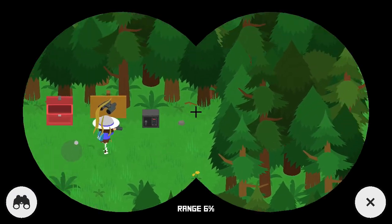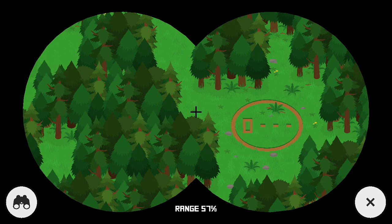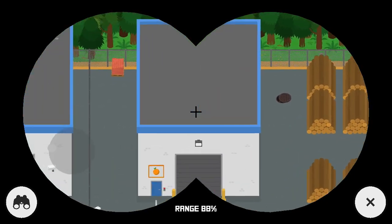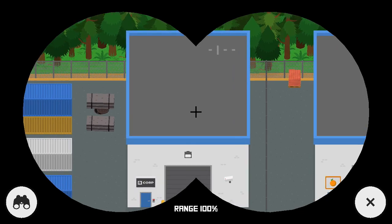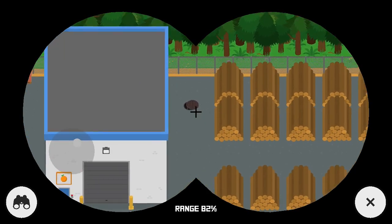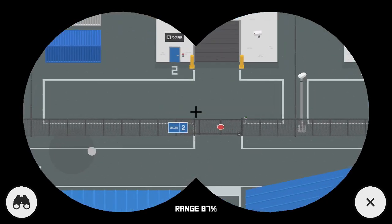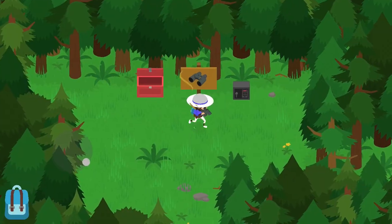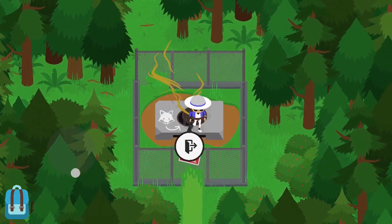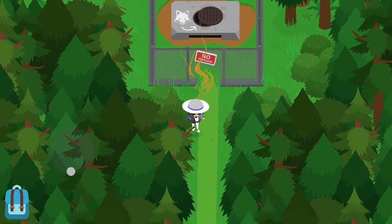You're going to have to enter a code. If you had difficulties before the update the same consequences apply, but now since I've updated the game you're going to go inside the sewers where the vault will appear. Then use the binoculars to see right over there at the end and you'll see the two digits. Don't copy off mine because the codes are random.